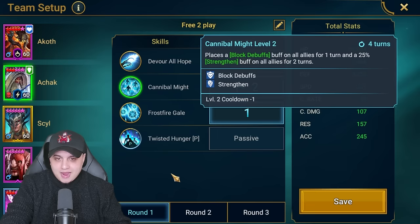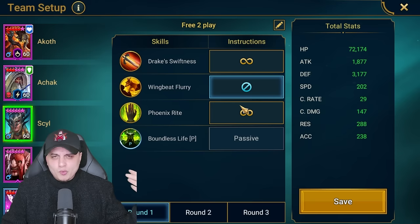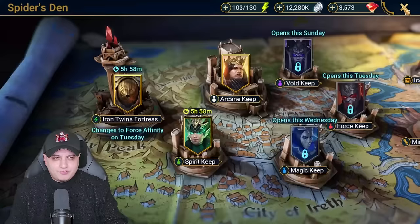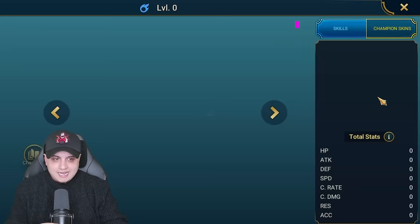On the free-to-play team, we have an opener on Cannibal Might to place freeze on all enemies, going at 221 speed. Followed by Scylla the Drakes locked off on the stun ability, utilized as a reviver — we don't want to kill those spiderlings since we've got control. We've also got Launder Cutter coming through with Stash to Darkness. If you don't have Launder Cutter, there are other Termita manipulators in the game — multiple options.